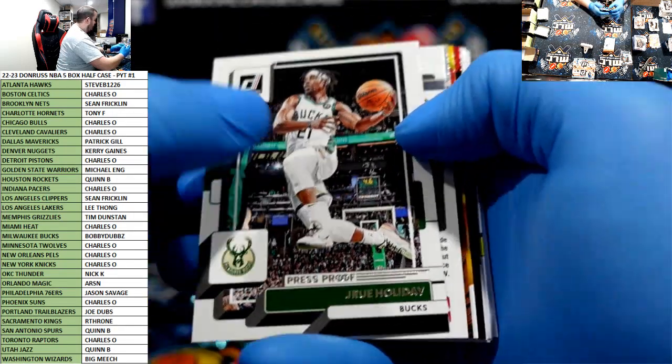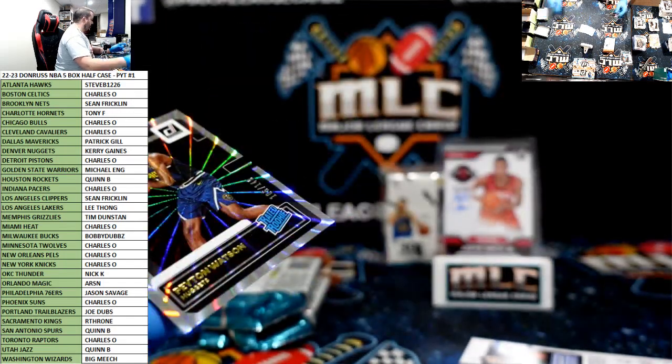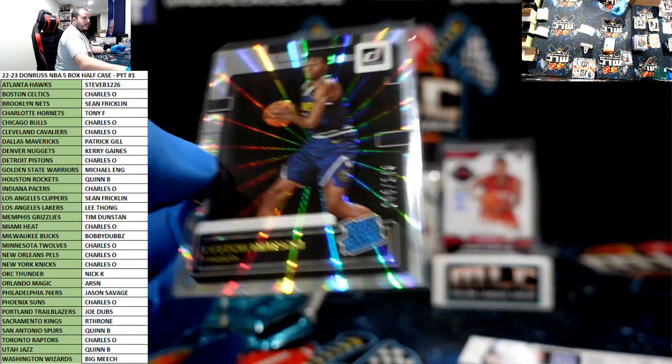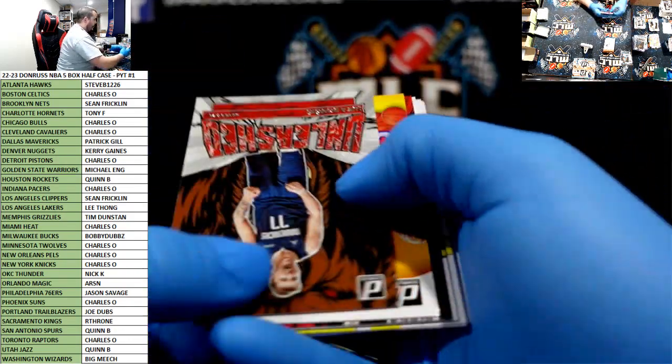Drew Holiday press proof, Peyton Watson to $149 — jeez, is that the same one? Nuggets this box has crushed the rookie color, holy smokes. Literally destroyed it.